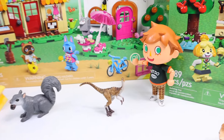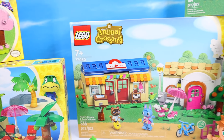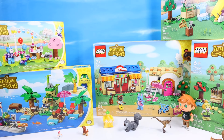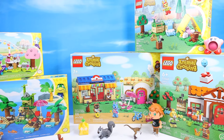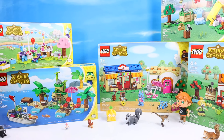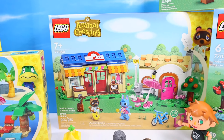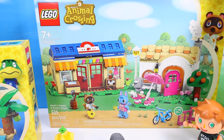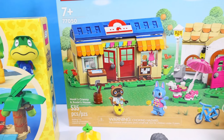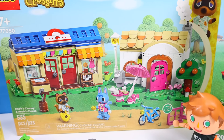The surprising deal about LEGO's Animal Crossing first wave is that all five sets are under $200, which seems like a pretty good deal — or maybe they've just conditioned us to think that's a good deal. But you really don't need all five sets. In fact, I think you only really need two. The two most important are Nook's Cranny and Rosie's house. Nook's Cranny is a big part of the game, you use it quite a bit, and there is Tom Nook hanging out front.